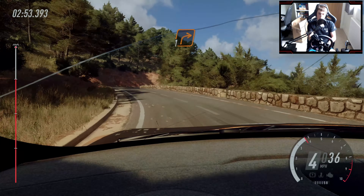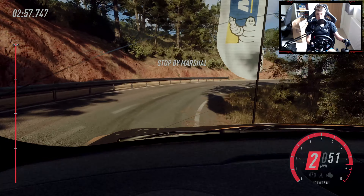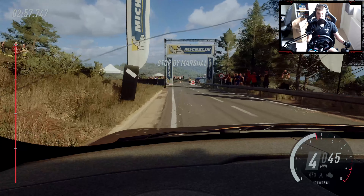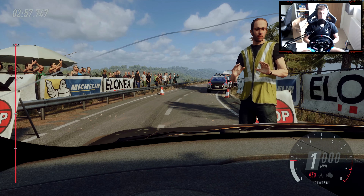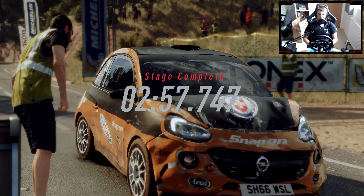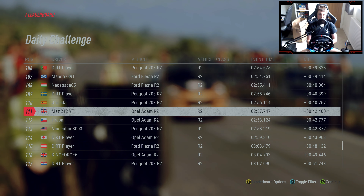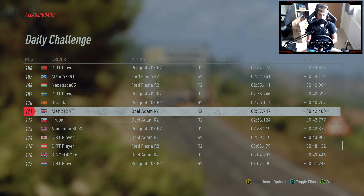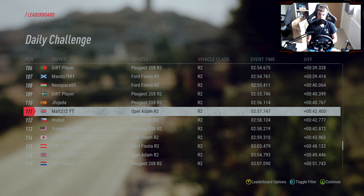Rounding our way through the final few corners, down one gear, through the final corner — there we go. The second half of that was a lot less frustrating. 2:57.7 — we only lost about 9 seconds in the second half of that stage, so we show potential from time to time, we just let the mistakes get in the way. A very, very sad looking Opel Adam at the end of the stage, with a nice twisted chassis to go with it — that's going to leave us 111th in the world. Thank you all so much for watching; if you enjoyed, please leave a like, get yourself subscribed, and we'll be back tomorrow with more Dirt Daily.